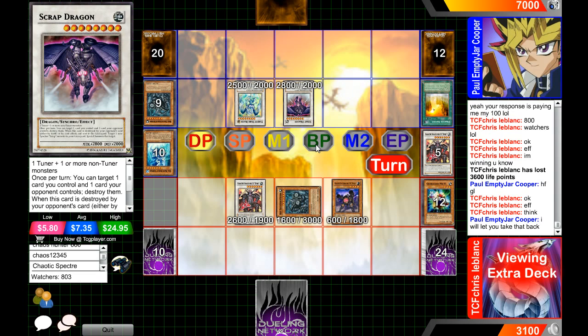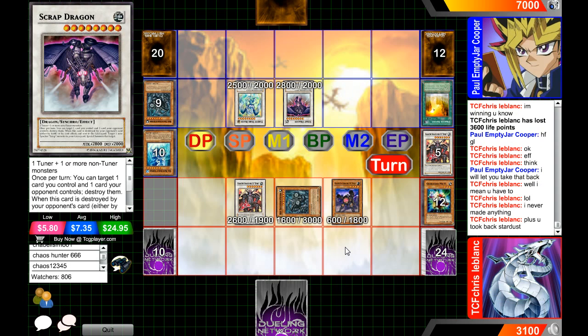Mad props to him for that — Crystal Blanc never really made anything, I think he sent to the graveyard when he meant to XYZ with him. He's probably going to activate the effect of Stardust Spark Dragon. He was able to pull that off so nicely. If he'd had Birdman he probably could have done something even cooler.